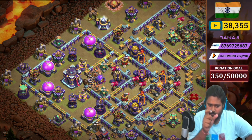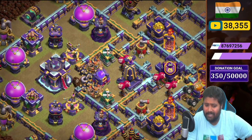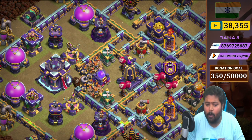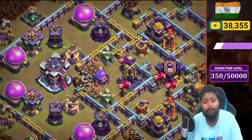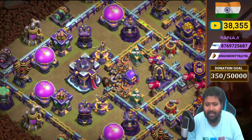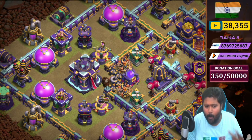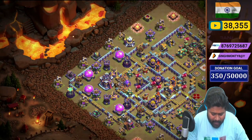You can see all the trapping here: tornado trap, bombs, giant bomb, rage spell tower, two builder huts, two raid mines, skeleton trap, and a Monolith. It's a heavy compartment. On the left and right side of the Town Hall compartment we placed two X-Bows, two Wizard Towers, two Bomb Towers, two Scattershot towers, and one Air Defense.